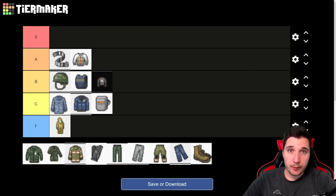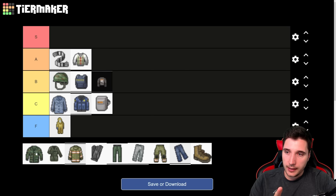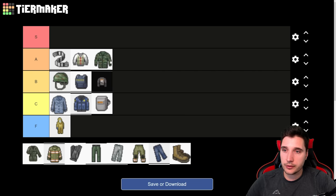Next, we have military camo jackets. These are an improvement over the biker jackets — they are leather with 30 bite and 50 scratch protection, and 15 bite and 25 scratch for neck as well, which makes them really, really decent. They do have a slight combat speed penalty — around 0.97 — so you probably won't even notice. These are great; if you can find them they'll protect you well in any combat situation. We're going to put these bad boys into A tier.